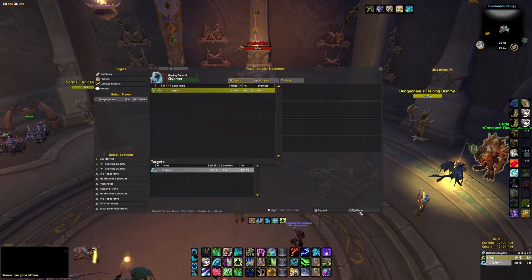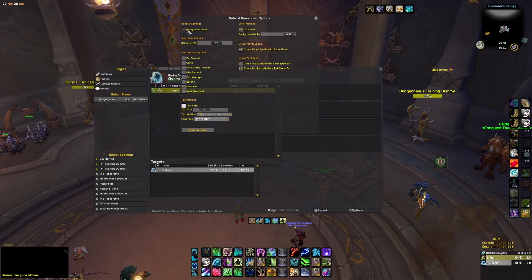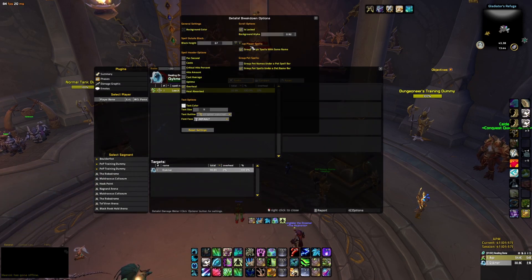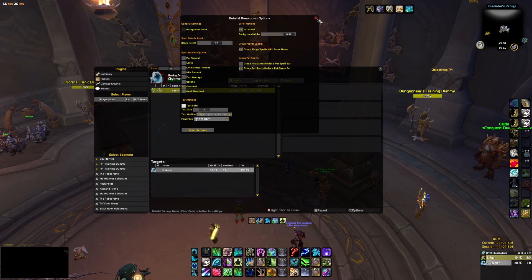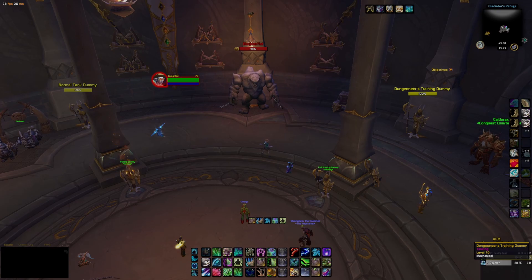The next add-on is Details. I have Details down in the corner — I use the default version and I think I've customized some of the colors. You can mess around, change the background color, make it completely black, or change to a skin — but I've pretty much just left it as the class default because that's how I like it. Install Details and just drag it to the corner if you want it the same as mine. It's that simple.